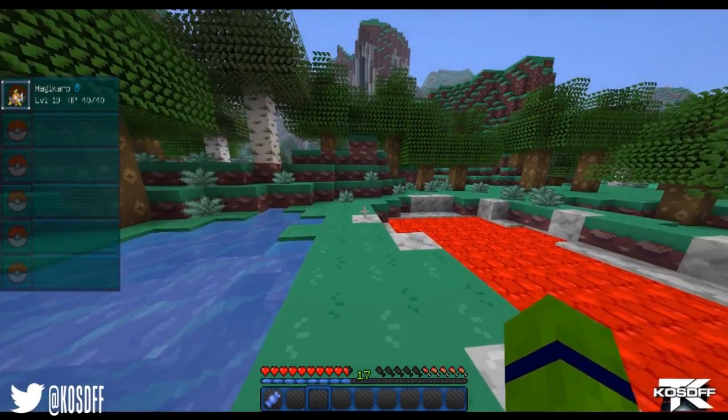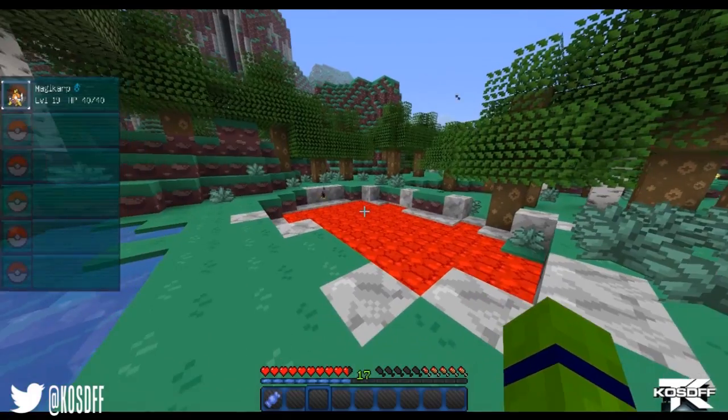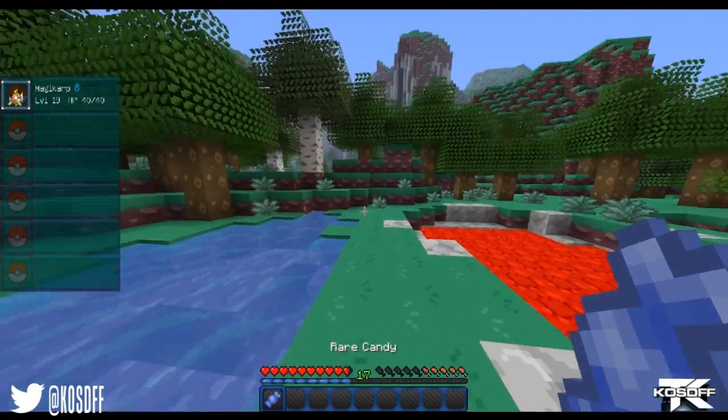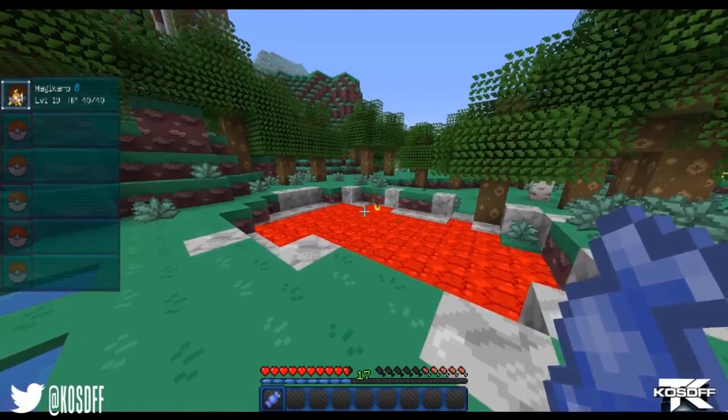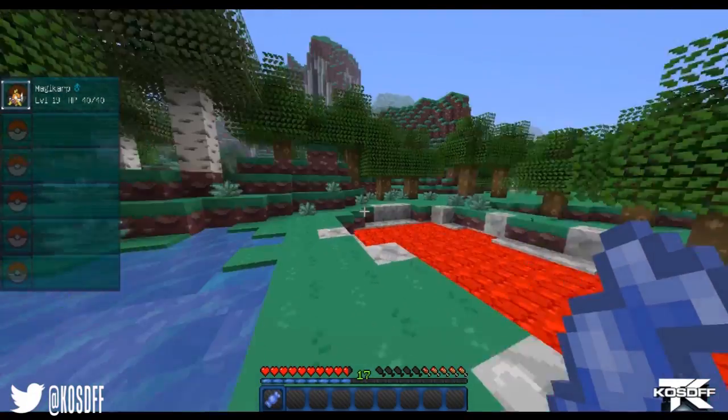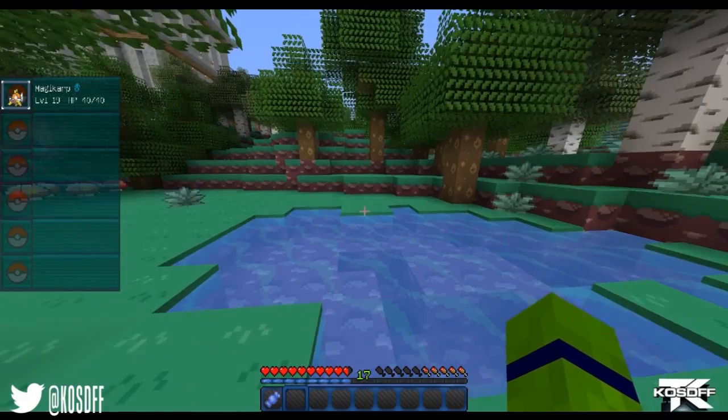So you can see I've got a Magikarp level 19. As you guys know, the Magikarp levels up to a Gyarados on level 20. And I'm going to use a rare candy to go ahead and evolve him once I get him into zombie mode, to show you guys how to get this truly epic Pokemon that looks pretty beast — all burnt and zombified. It's pretty cool.